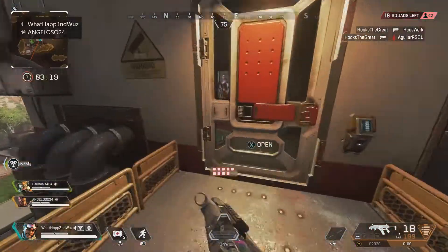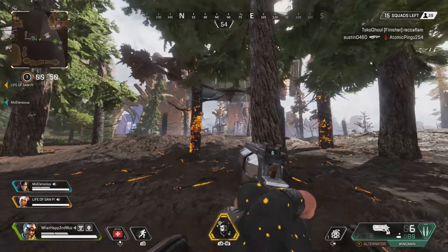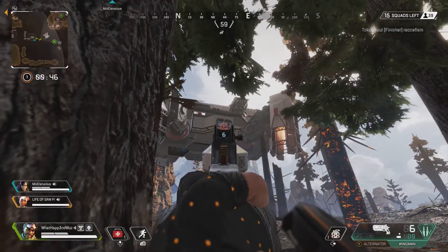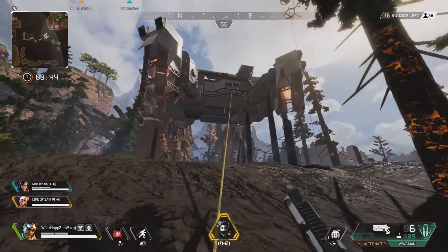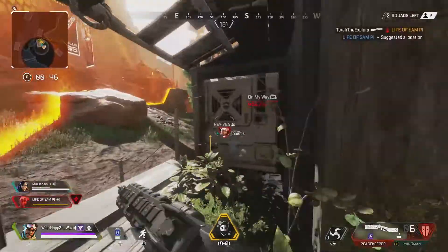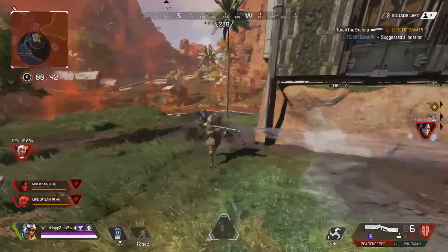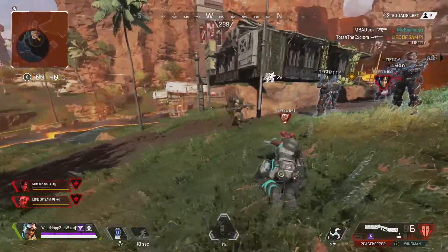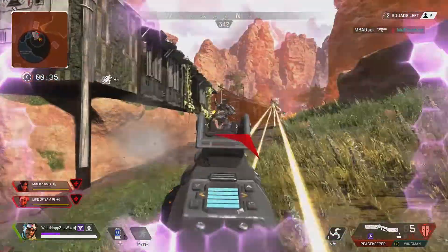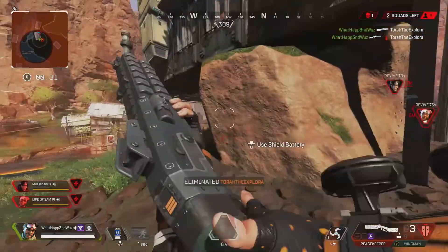This team might be called the Multi-Purpose team: Lifeline, Mirage, and Wraith. I picked these three because of Lifeline's healing ability and Wraith's portal ability. If you're creative, you can use this lineup to flank enemies or escape. Lifeline's ultimate also plays a great part — if you haven't gotten any good items, you can try your luck with her care package. One thing to note: Mirage's decoys cannot go through Wraith's portals. I'm a bit saddened by that, but it makes sense so it won't be overpowered.